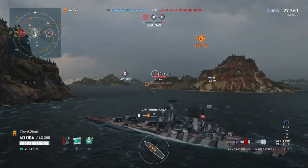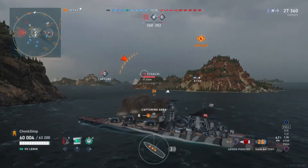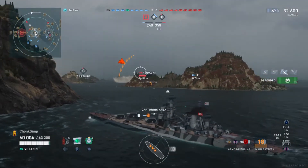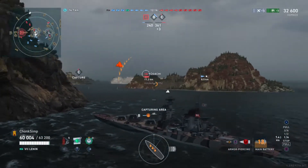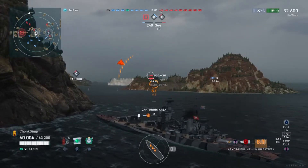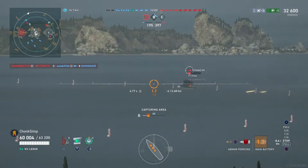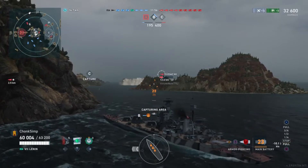Currently I only have two of the Russian battleship commanders available, so I'm going to guess he's probably running Galar on here. He hits the Adachi with AP rounds — that's half the guns on that thing. The Adachi is actually another nice rare boat in the game. This could be his first sinking here — catch him on the turn. You never know with AP on destroyers.